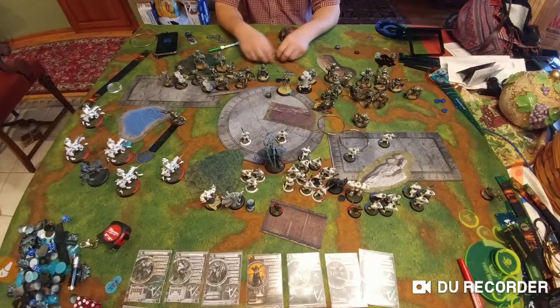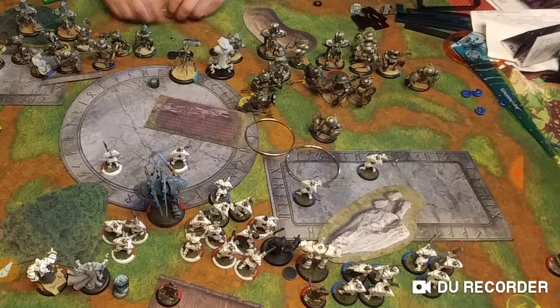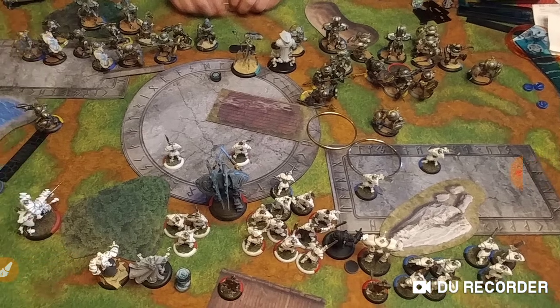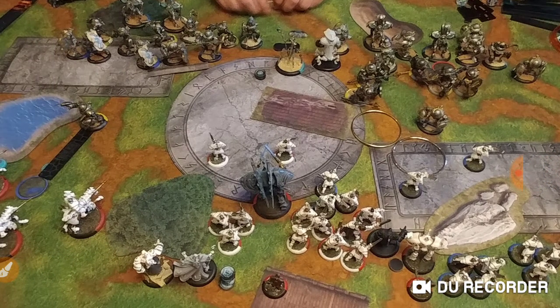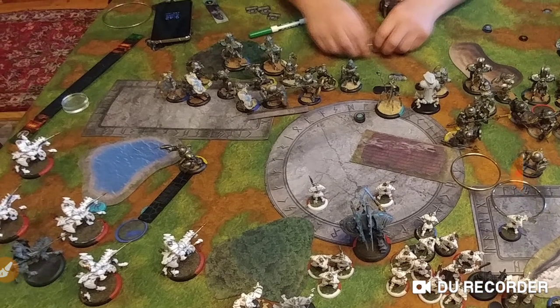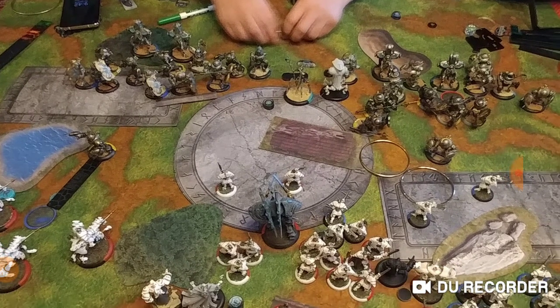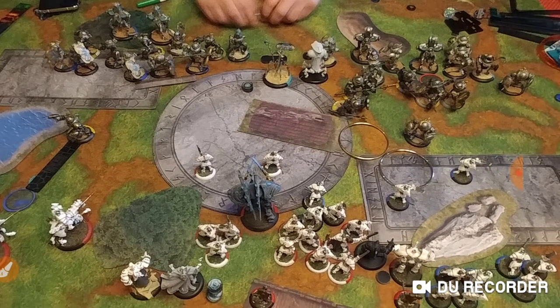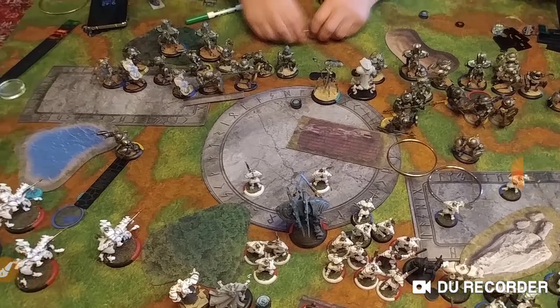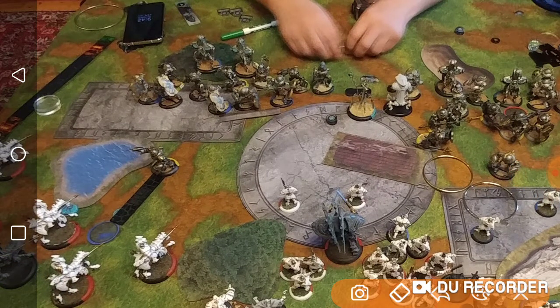His turn: he runs people up within four inches and plans on projecting some threat, forcing me to trigger Vengeance. I'm fine with this — I want to run my own Sentinels up in his way to get some Vengeance as well. Basic plan of attack on the left side of the board. He didn't pop his feat, so I've got to play safe, not lose very many models, and hold my feat as well. I also have the chance to go up on Scenario.